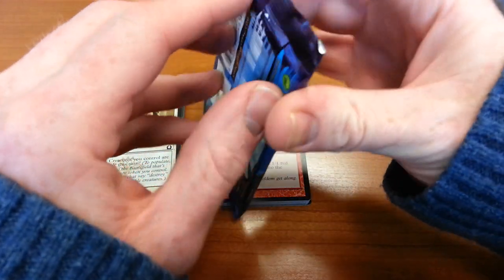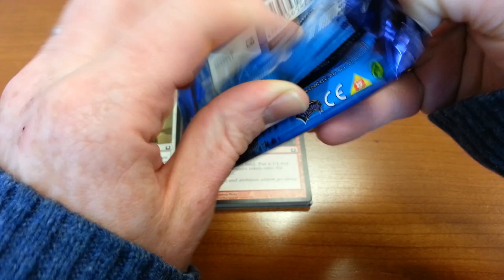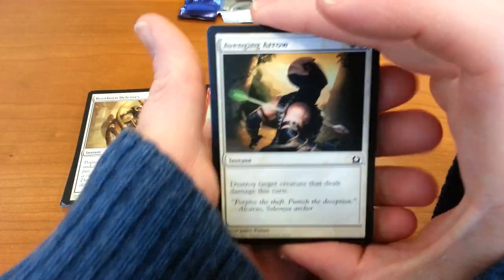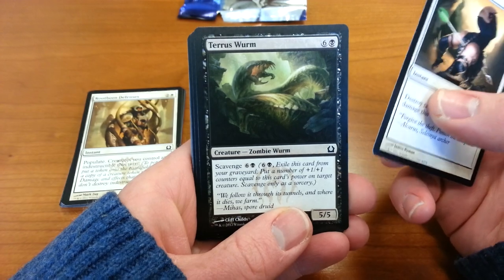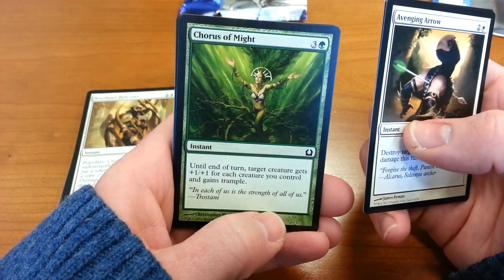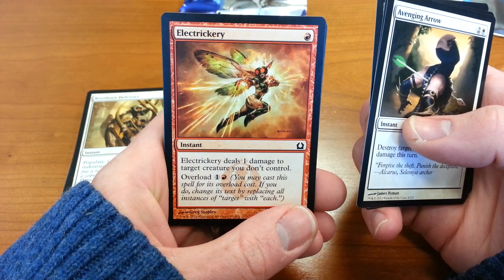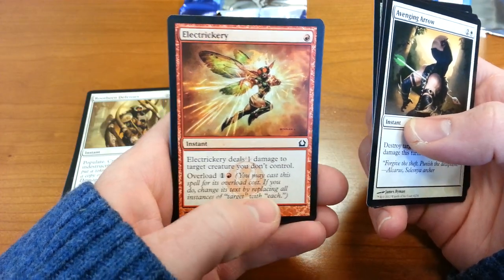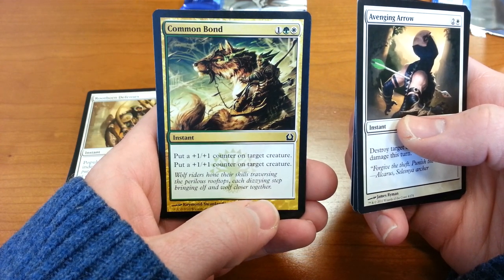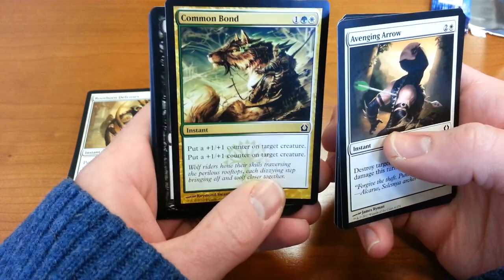Something tells me I'm not going to get a Mythic Rare in this pack, but one never knows. Avenging Arrow — destroy a target creature that dealt damage this turn. Terrace Worm — Scavenge, another mechanic I'm unfamiliar with. Chorus of Might. Electrickery — that's a trickily spelled word — Electrickery deals one damage to each target creature you don't control. Pretty good direct damage. Common Bond — why is it on there twice? Could you target two creatures? I guess so, because it's Common Bond. Could've made that a little clearer.